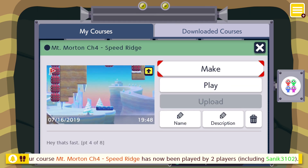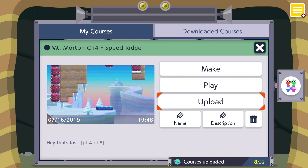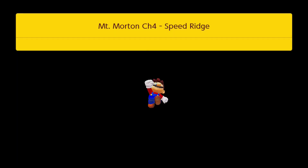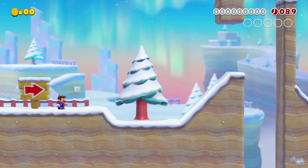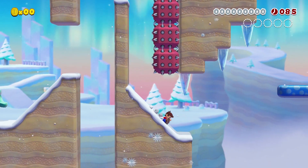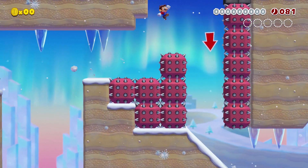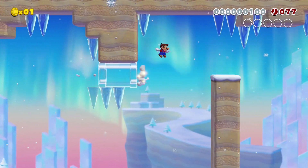Here is Mount Morton Chapter 4, Speed Ridge. Shout out to Phillip and Ruben in my Discord because they are champs — they're just stealing each other's world records on all the Mount Morton levels. I didn't know they'd be that fun to speedrun, but apparently they are. So I made Chapter 4 with speedrunning in mind — you can pretty much do it without stopping. It's really fast, and I'm using the mushroom platforms as a gimmick in this level, and kind of ground pounding so you can ground pound to get more speed and go down the slopes.